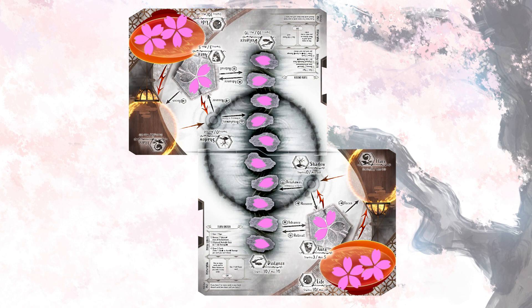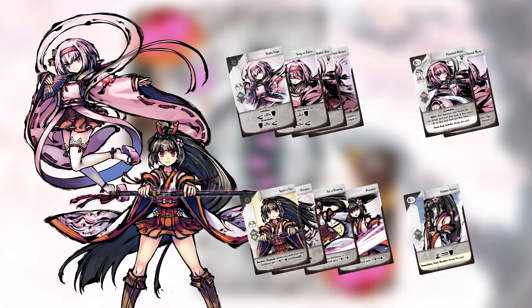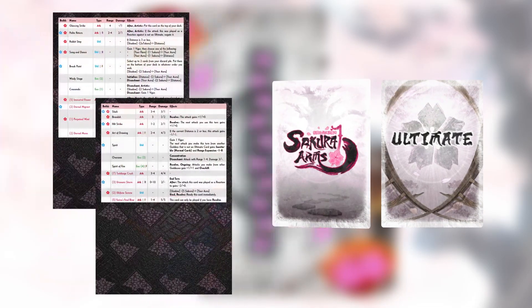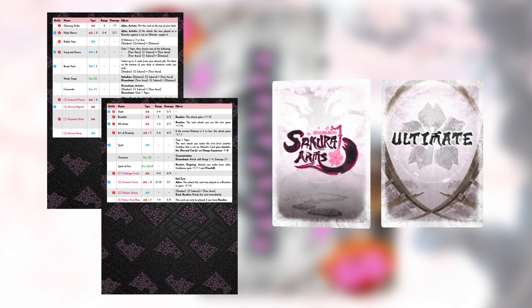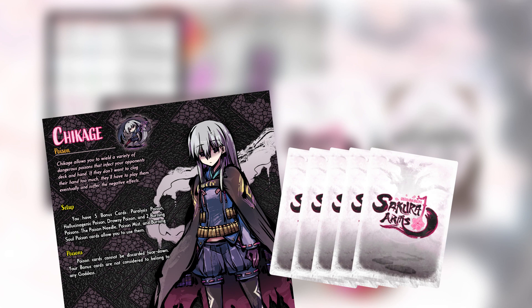Begin by selecting any two goddesses. You need to gather each goddess's normal and ultimate cards, then create a deck of seven normal cards and a pile of three ultimate cards. You will also receive a large reference card for each goddess. Perform any additional setup steps on your goddesses' reference boards and place any bonus cards near the play area. Bonus cards don't go into your deck, but they might be brought into play through other effects.